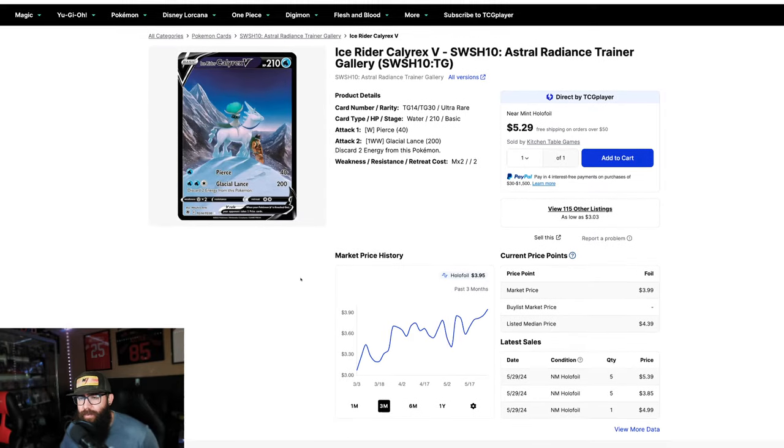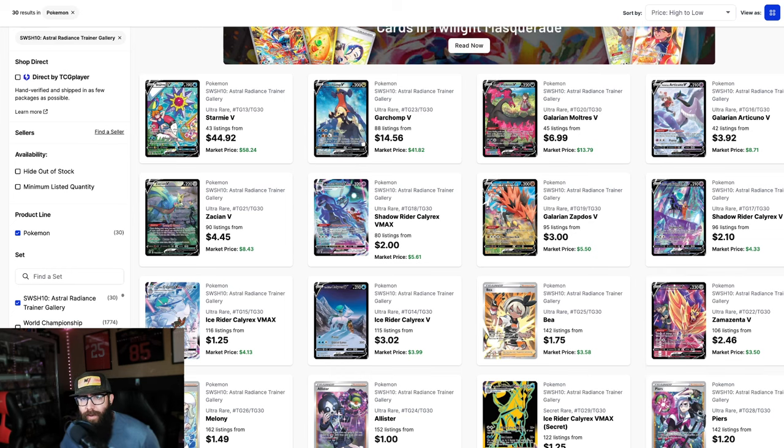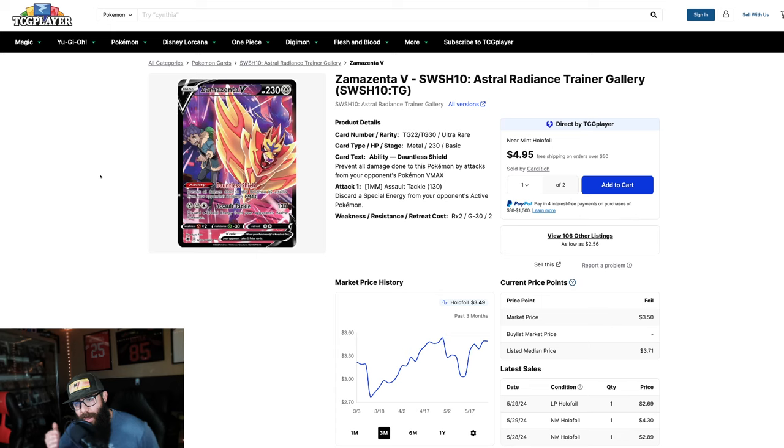You guys can see the prices here — still super cheap. You could pick these up in a PSA 10 for super cheap. There's also the Zacian and the Zamazenta with Hop. These are the mascots for the whole era — the Sword and Shield dogs. When they can be picked up for $50 and below in a PSA 10, I don't see how these couldn't be $80 in a PSA 10 worst case scenario in the future as the box prices rise.